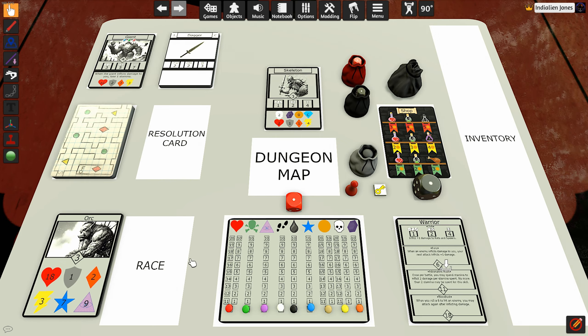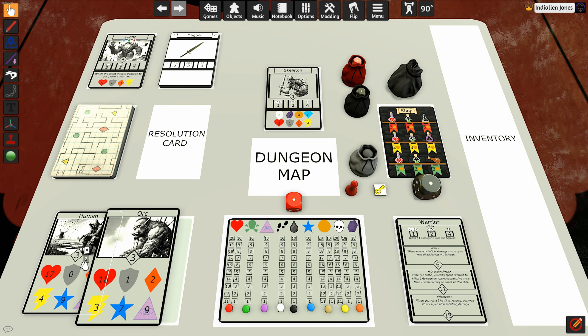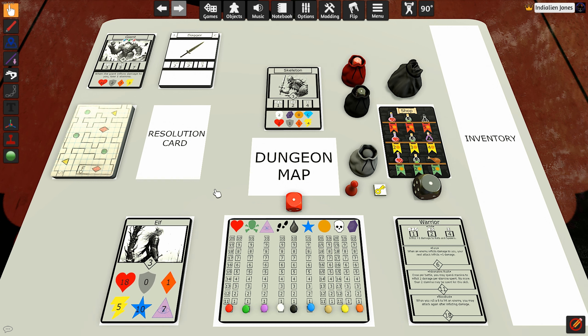You'll notice the dwarf is a new playable race, and as mentioned I buffed the strength of every character. The dwarf has one strength. The elf used to have zero — he's up to one. The gnome also used to have zero and is up to one. The human, lizard folk, and orc all used to have one strength and now all three of those have two strength. That's going to make hitting enemies that get toughness modifiers much easier to deal with, and you'll be able to conserve your stamina a little bit more.